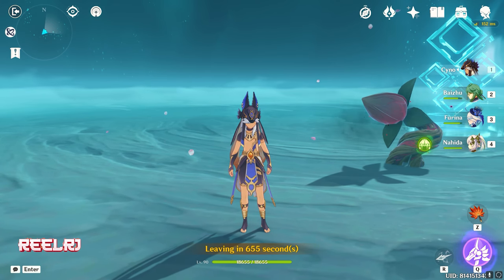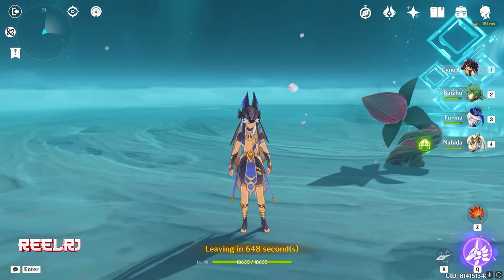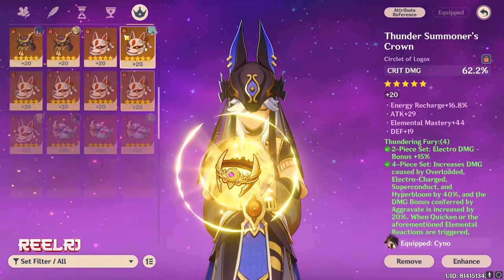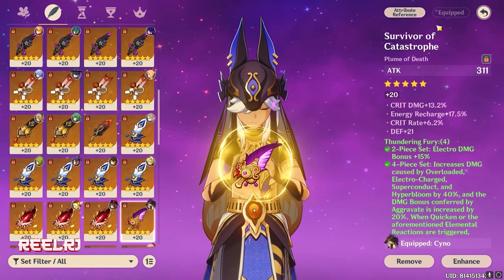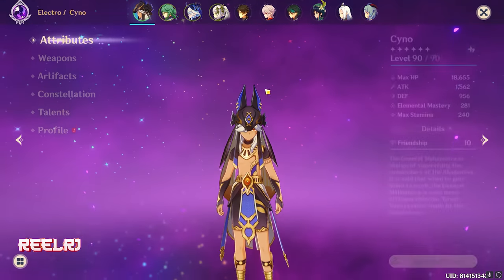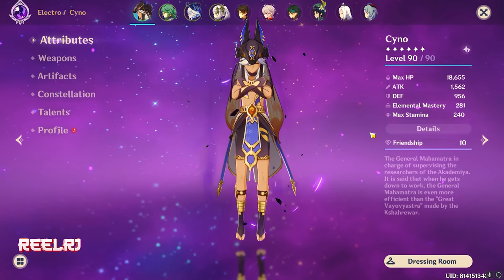Guys, this is my Cyno — one of the best builds among all my DPS characters. I love my Cyno and I'm still trying to improve the build, specifically the sand and the feather artifacts. I'm also trying to get the constellations for Cyno. He's the best in the game — still the best.